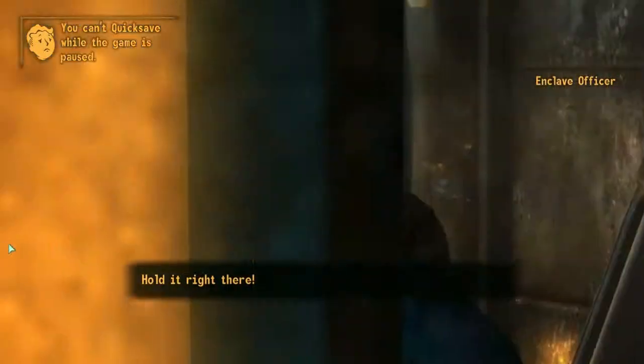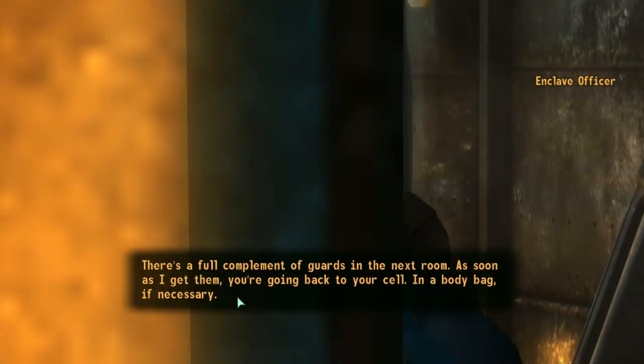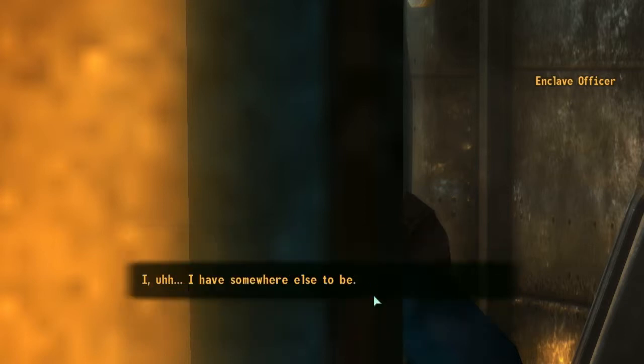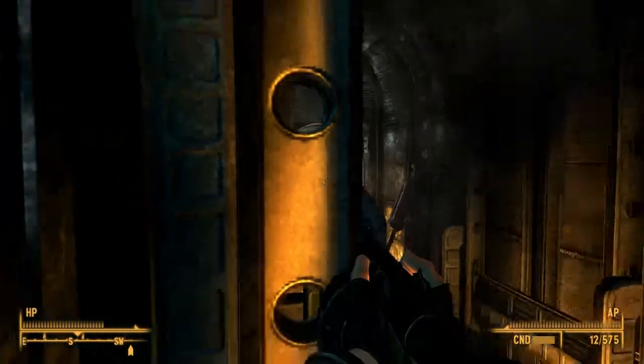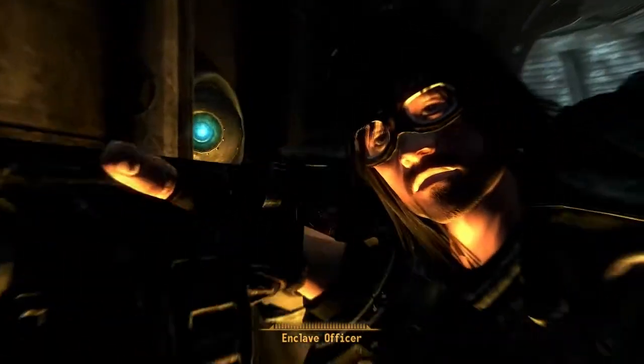Hold it right there - you're supposed to be in that holding cell, you're not going anywhere. There's a full complement of guards in the next room. As soon as I get them, you're going back to your cell - in a body bag, if necessary. Take the hint before you get squashed. I have somewhere else to be.